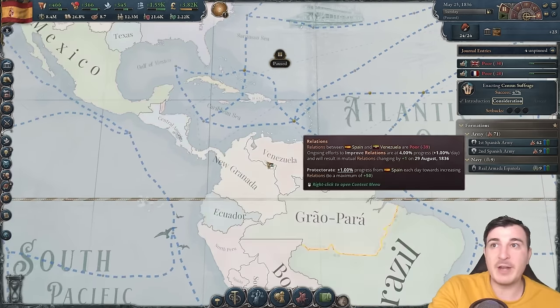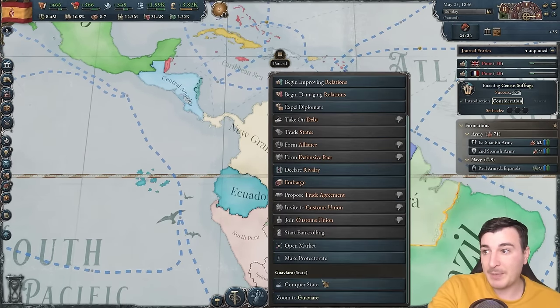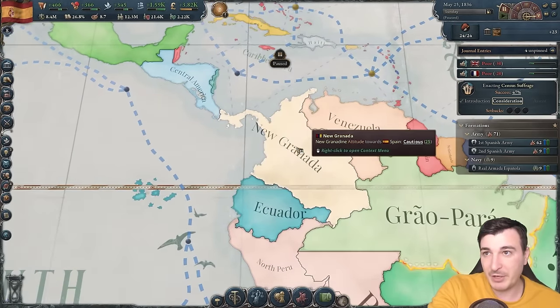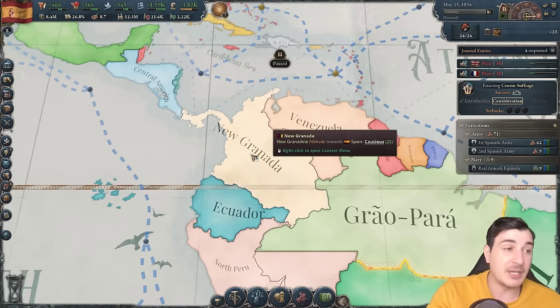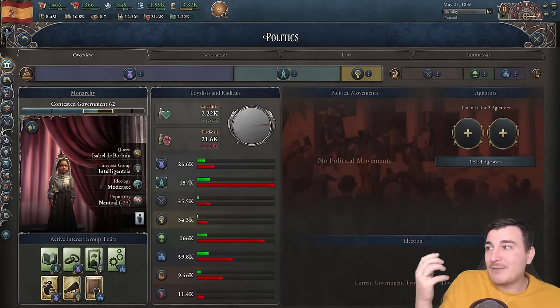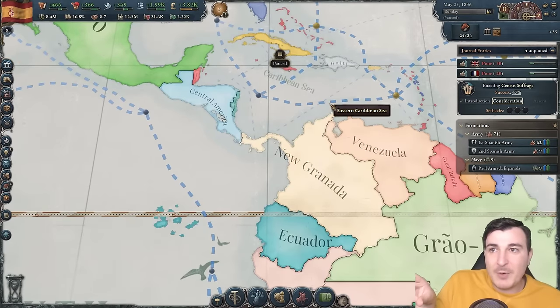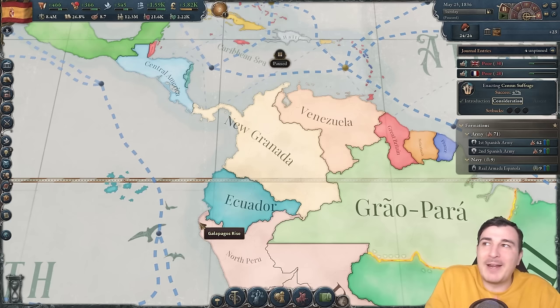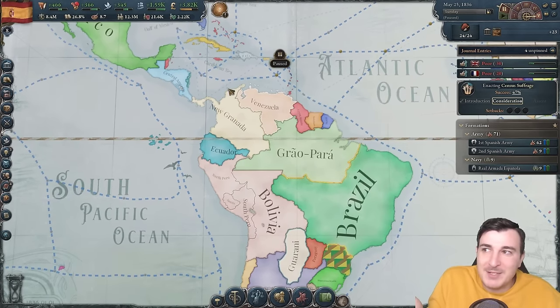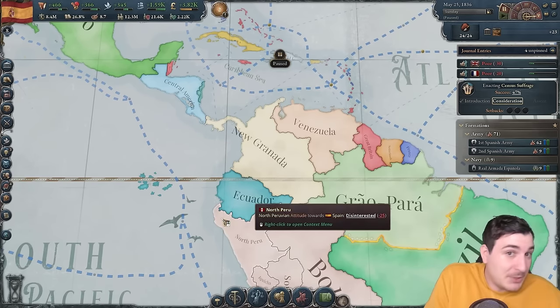We got our first protectorate without even having to fight — goes to show that having 70 units is beneficial. We're now going to try a protectorate on Colombia as well. We also managed to pass census suffrage and get to the consideration phase, so that's going to pass super fast. It's insane how Queen Isabel is shown in this game — she was a massive historical figure, yet she passed away around the same time my great-grandpa was born. It's amazing how much the world has advanced in just over a hundred years.